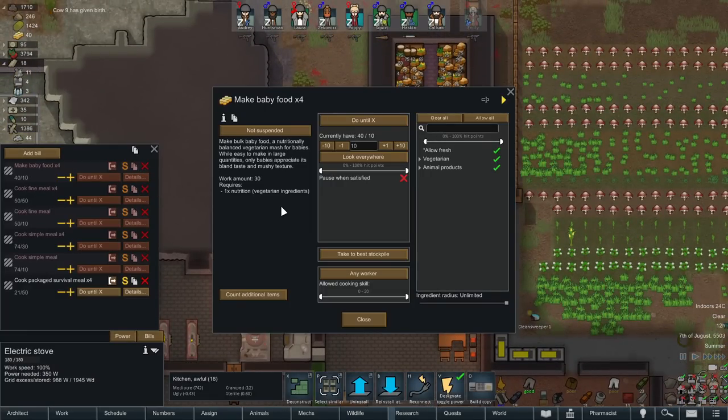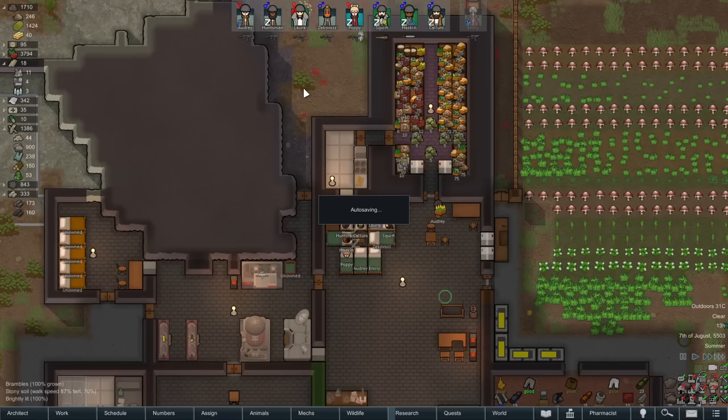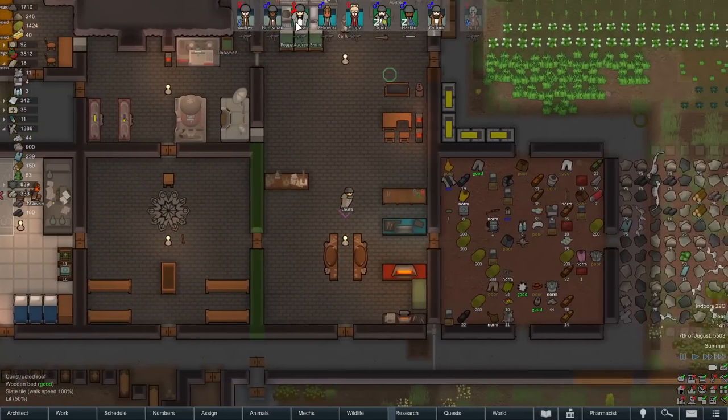All right, we got baby food — 40. Does he get 40 out of one batch? Oh, you probably get 10 per batch. Well that's fine, and the baby food stacks. It's a little hard to see here but yeah, baby food — one stack ready to go, nothing wrong with that.